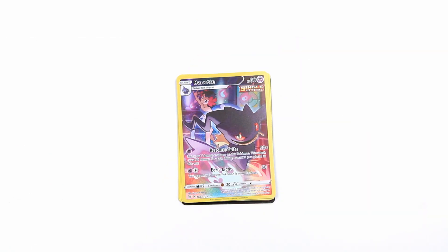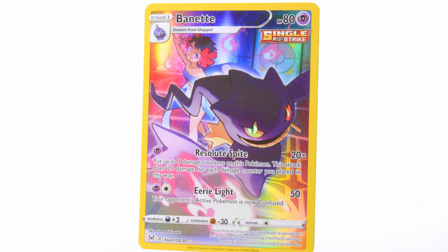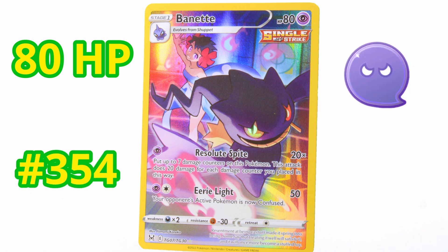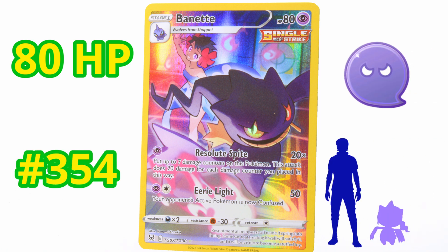Whoa, check this out — it's Banette. It's got 80 HP. This Pokemon is a ghost type — super duper awesome. It evolves from the Pokemon called Shuppet. This is a cool find.